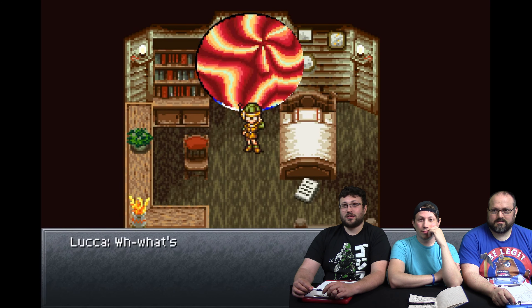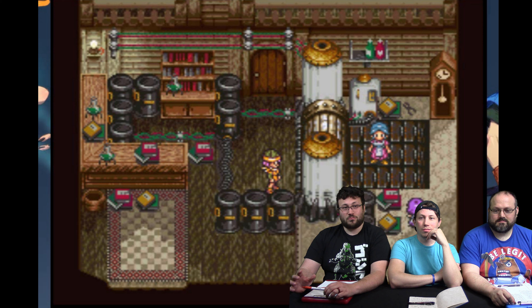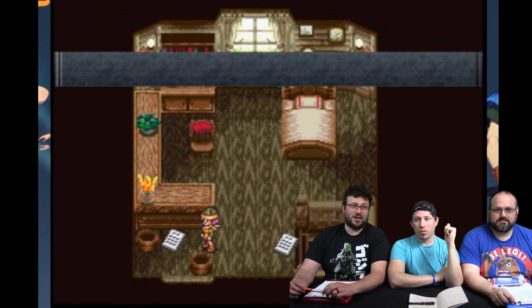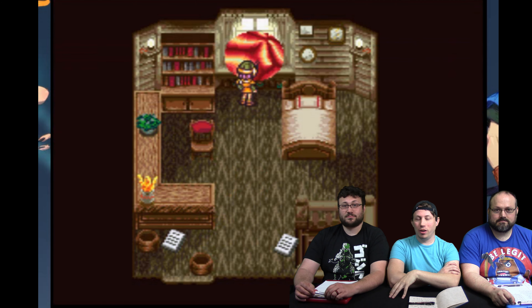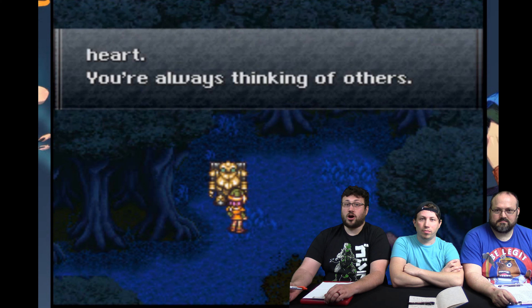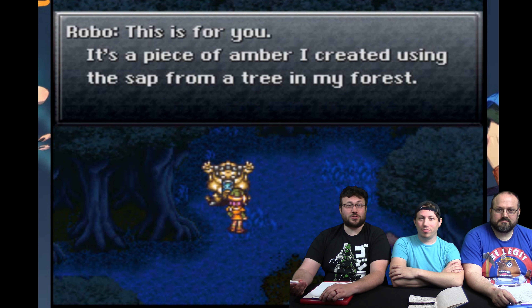If you get the password right, you save Lucca's mother from being crippled for the rest of her life. The first time I did it, I couldn't get the password right and felt so bad - she lets out a scream when she gets clamped by the machines. You also get an in-game reward: the Green Dream. Robo's been compressing sap for 400 years and it makes one of the best items in the game - basically auto-life. You put it on your weakest party member and they're right back up if they faint. So not only do you get a great in-game item, you get some of the most iconic scenes from the entire game, just for beating an optional boss.